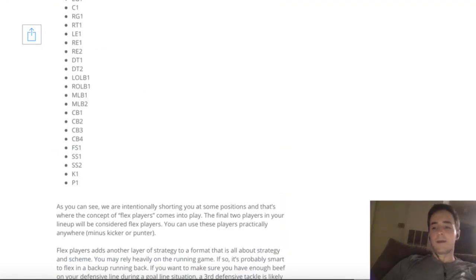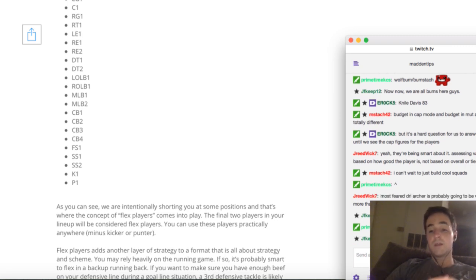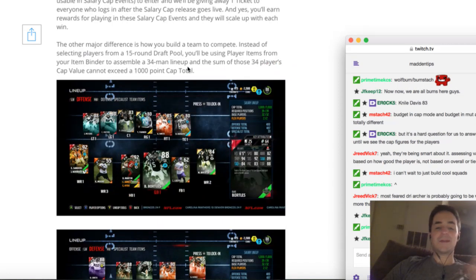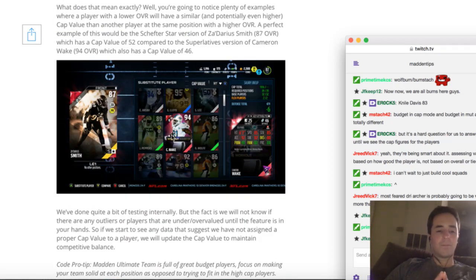JFKeepe thinks well-rounded cards are going to be more valuable — we'll see how that works and if well-rounded cards are going to cost you more. In my opinion, I think speed is going to be less valuable than in regular Ultimate Team, only because everybody wants guys with speed usually. But in Salary Cap mode, if a guy like Cameron Wake is going for less but he still has very high power move, I think maybe you get some value there. I'm still waiting to see the full list of all the cap values before I can really determine that.